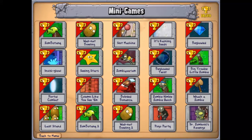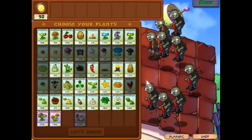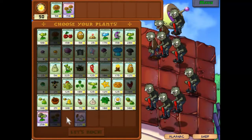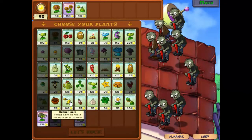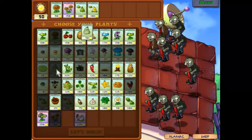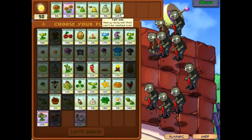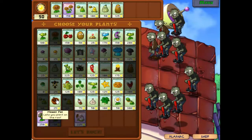Hello everybody and welcome back for the penultimate time to Plants vs Zombies. It's time for Pogo Party — this does not look good. We're going to need plenty of sunlight, so we'll start off with the sunflower and the twin sunflower. That should give us a good grounding in sunlight. Then, because it's the roof, we take the cabbage pult and the kernel pult. For defense, we'll use squash and tall nuts.